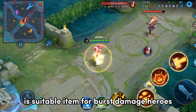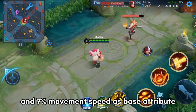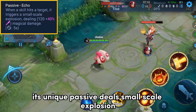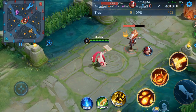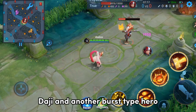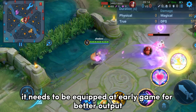Scepter of Reverberation is a suitable item for burst damage heroes. It has 240 magic attack and 7% movement speed as base attributes. Its unique passive deals small-scale explosion damage when a skill hits a target. This item is good for heroes like Angela, Mai Shiranui, Daji, and other burst-type heroes. It needs to be equipped in the early game for better output.